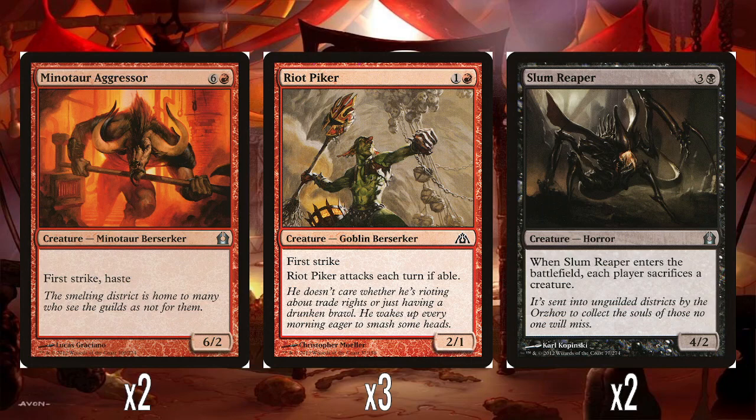Riot Piker is pretty great though — I always wanted this in a core set because it feels very core set-y. Riot Piker is 1 and a red for a 2-1 with first strike, and has to attack every turn if able. I'd prefer it just not being able to block, because sometimes being forced to attack can feel bad — if it just can't block, that's fine, you don't have to throw it into combat it definitely won't win. But being 2 mana with first strike, I quite like this. This is what the deck needed more of.